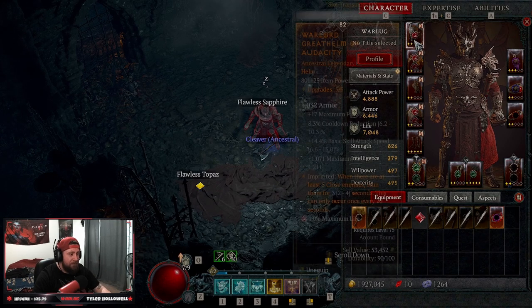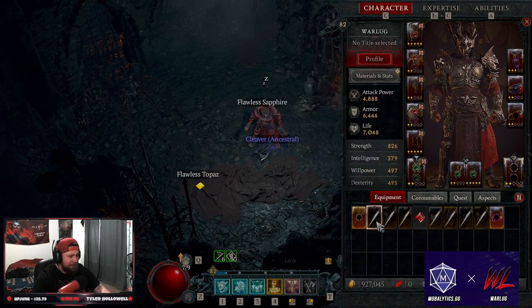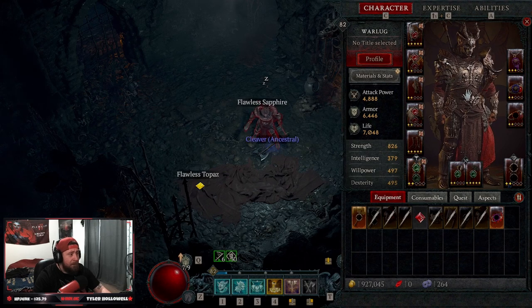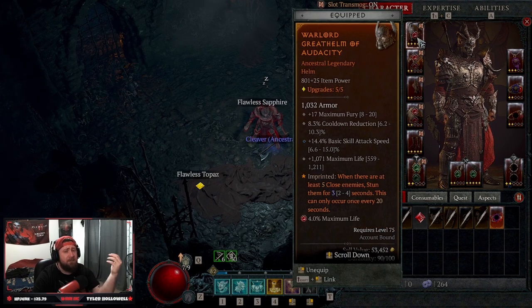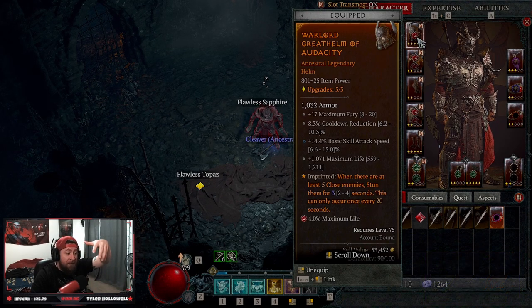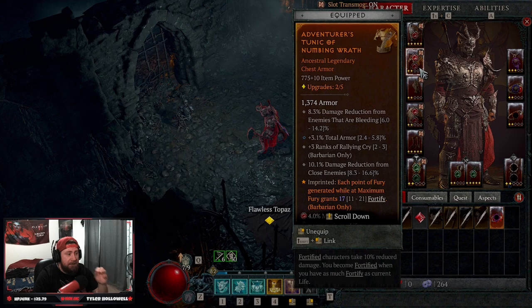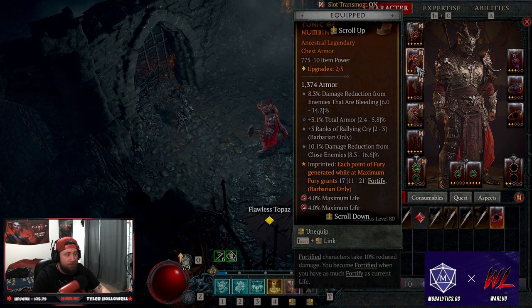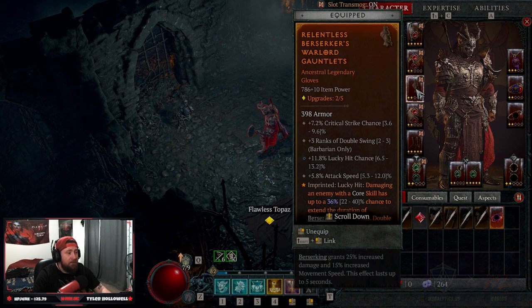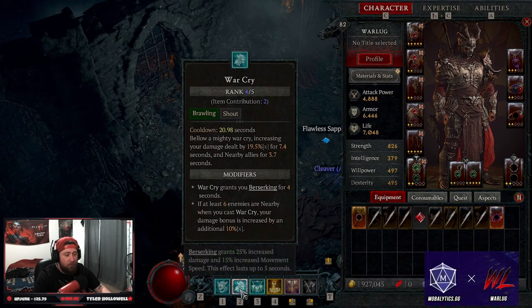Let's get into the gear. My gear isn't leveled up yet but this build will be so much stronger once it is — I literally just ran out of resources, surprisingly Veiled Crystals. We have Audacity here, which is really good when there are big groups of mobs — at least five — to stun them right off the bat and get all your damage buff. Then Numbing Wrath: each point of fury generated while at maximum gives us four to five, helping us get that extra 12. We have Relentless Berserker gauntlets — lucky hit damage with core skills has a chance to extend Berserking.